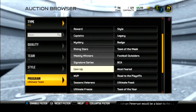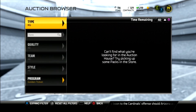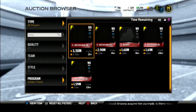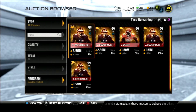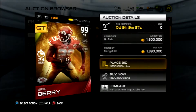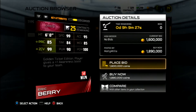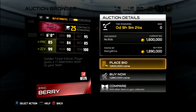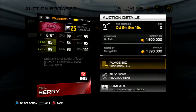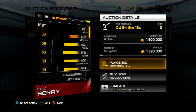I'm going to show you the new golden ticket players they released. They also released a 24-hour Eric Barry and a limited edition one-of-50 Odell Beckham Jr. These cards are going for 1.6 million coins. Let's look at the 99 24-hour Eric Barry: 99 speed, 95 acceleration, 85 play recognition, 84 tackle, 85 man coverage, 99 zone, 100 pursuit, 100 hit power.